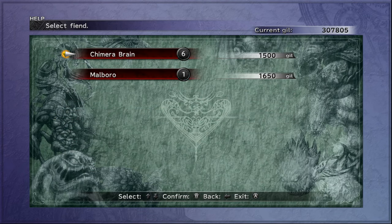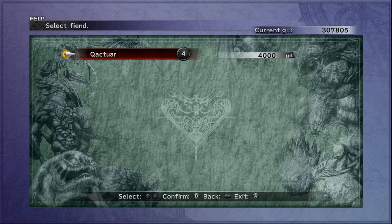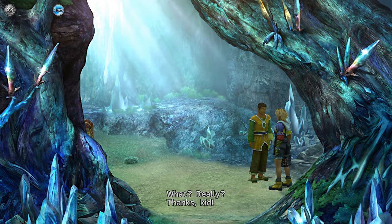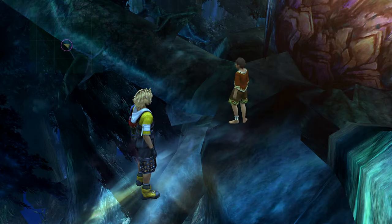Start capturing for the Calmlands and the Thunder Planes. On your way to the Thunder Planes, unlock the Makalania Tree and turn the Cloudy Mirror into the Celestial Mirror.